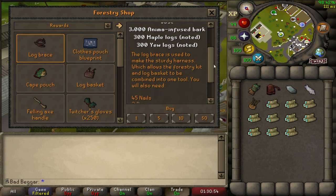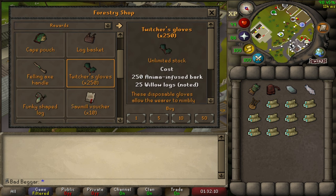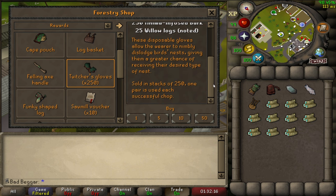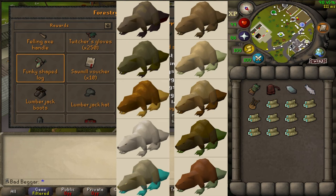Some players prefer not to equip the Log Basket to the forestry kit as it makes banking the logs more difficult — but if you don't like having it attached, you can always undo it later. Twitcher's Gloves is a reward that allows players to choose what type of nest they would like to receive more of by going to the settings of the gloves and selecting Rings, Eggs, Seeds, or Clue Nests. This will give a 10% extra chance of receiving that particular type of nest. Funky Shaped Log is another transmog for the Beaver Pet.